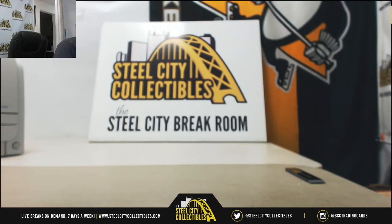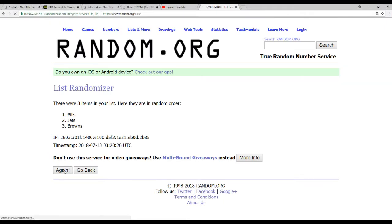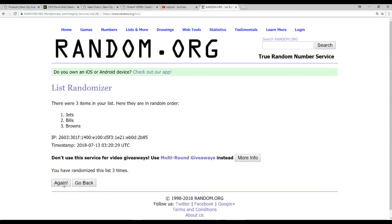Alright, first we have the triple jersey, which is Baker Mayfield for the Browns, Sam Darnold for the Jets, and Allen for the Bills. We'll do this five times — and that's going to go to the Browns.